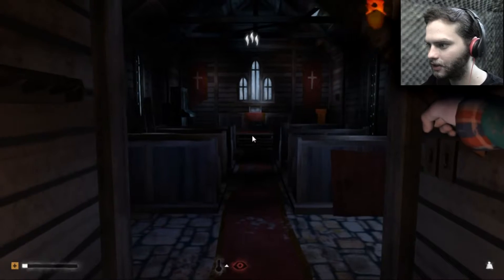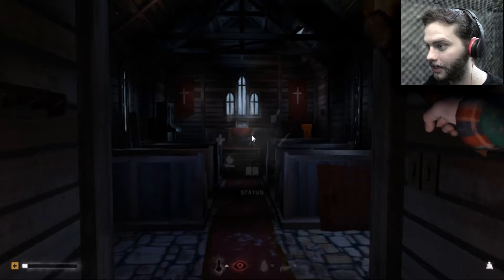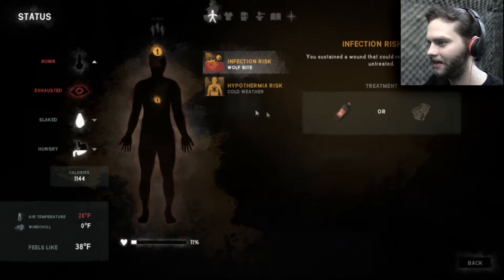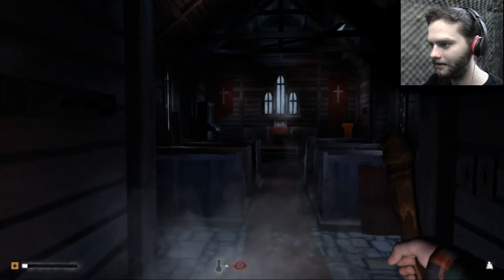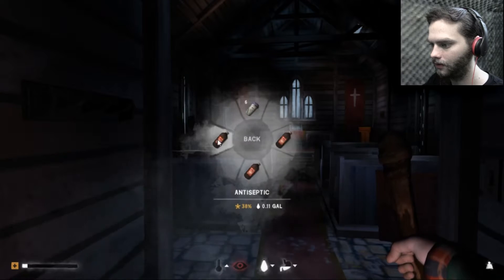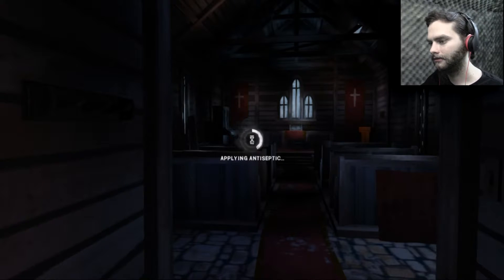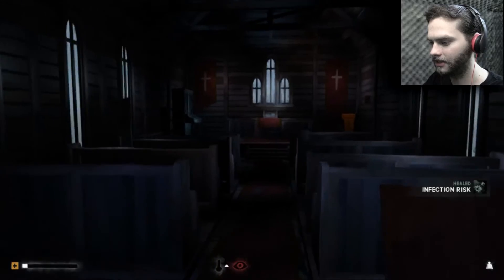I have a laceration. I don't really know how to treat a laceration. Let's go to my stats menu. The laceration was nothing. I have a wolf bite that I need to disinfect, and I'm cold. Let's go ahead and get rid of my risk of infection. We'll use the 38%. Infection risk cleared.